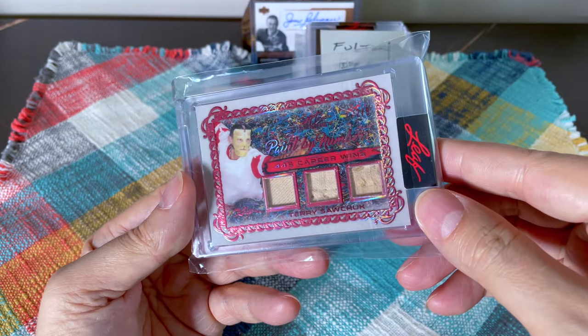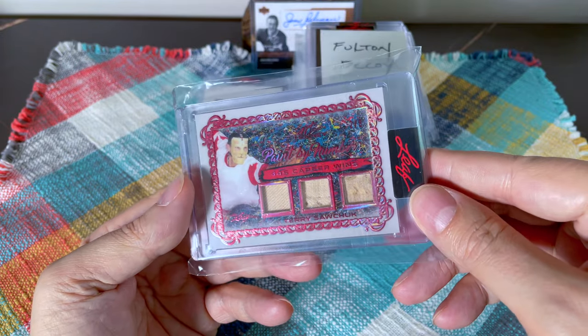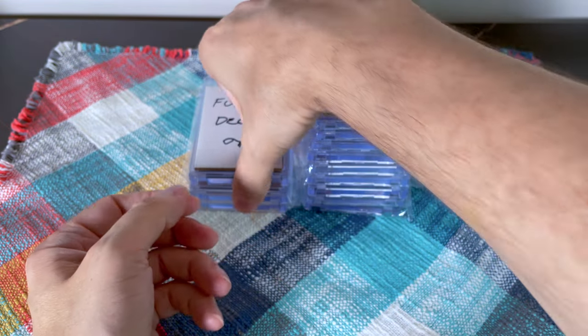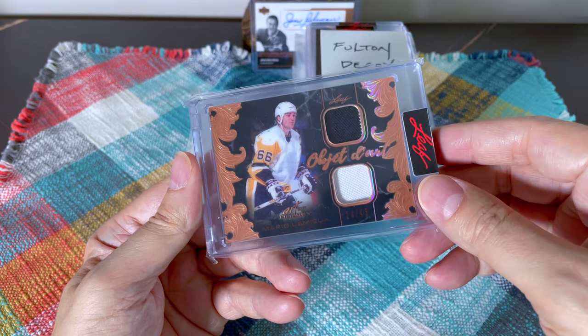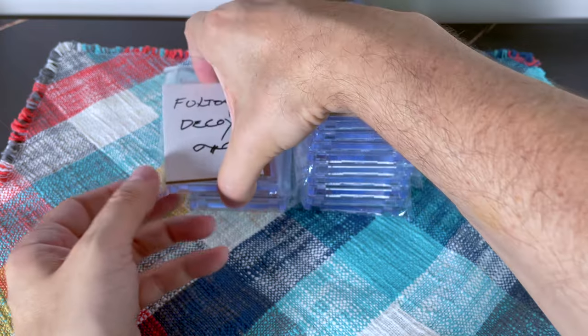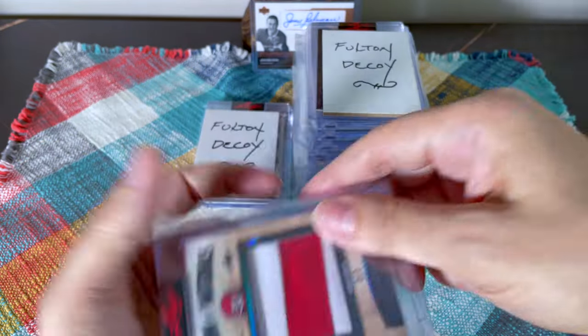This one here is really, really cool looking — a Terry Sawchuk, I think it's numbered to eight. That spot was cheap; not a lot of people bid on it, probably a $4 spot. I did secure a couple of Mario spots in two breaks — upwards of maybe $45 each. He's got like 16 cards on the checklist, and I hit this Mario jersey, number 2/45.